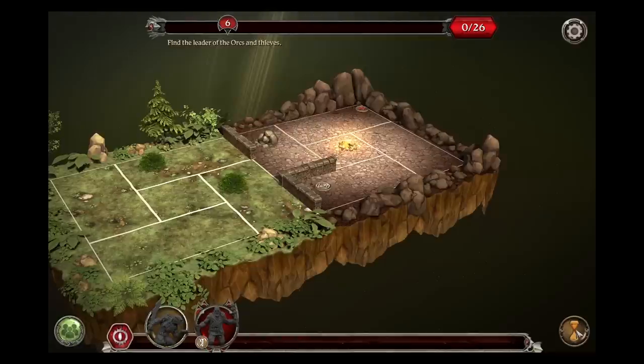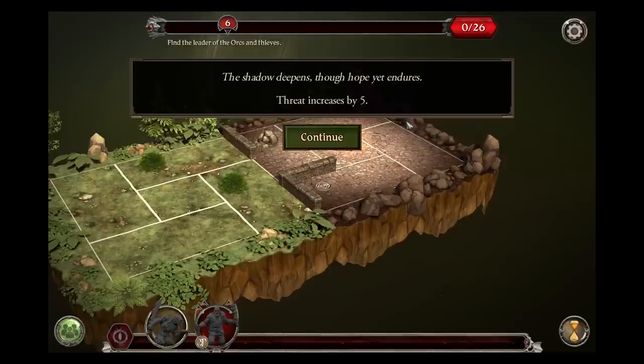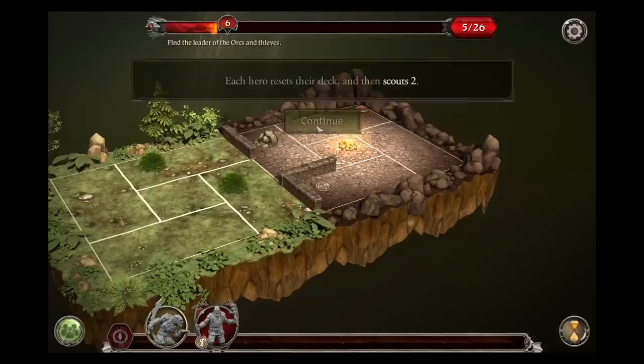So in the shadow phase: shadow deepens though hope yet endures — threat increases by five. So one more threat and something bad is going to happen for us. So the rally phase — reset our decks and scout two.